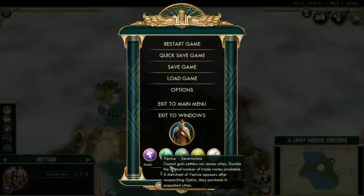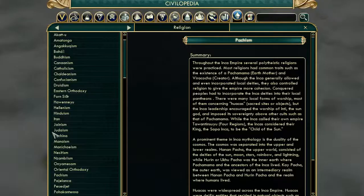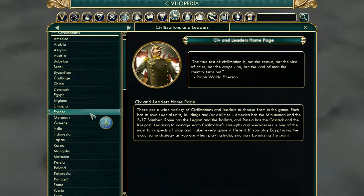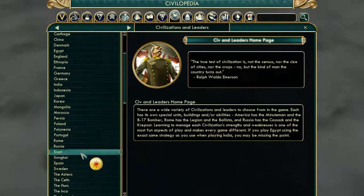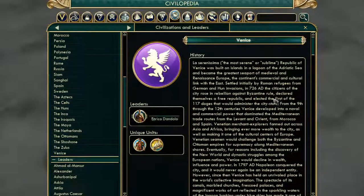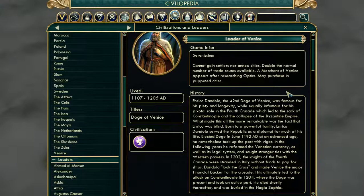Now let's go over Venice as a civilization. One thing we're going to have is the ability... as Enrico Dandolo, we get Serenissima — I am probably butchering that, but let's pretend that I'm not for just a second. Which means that we, as I'm sure most of you know, we can't gain settlers or annex cities.